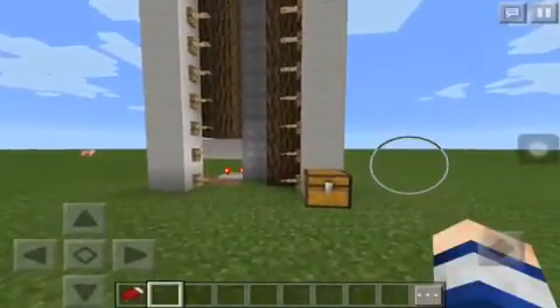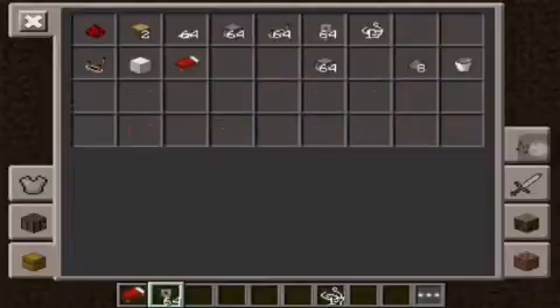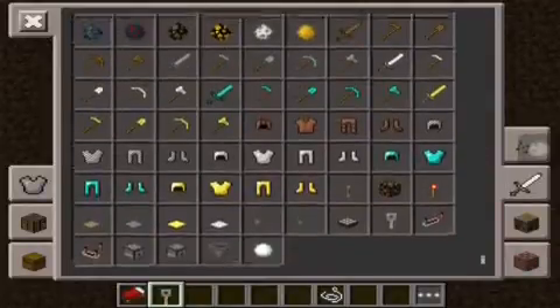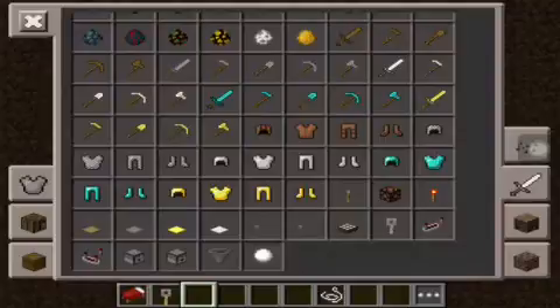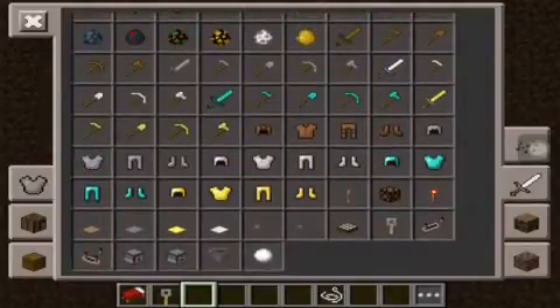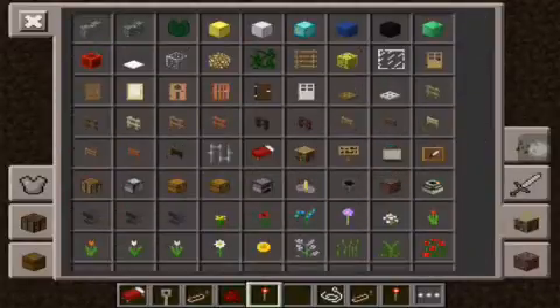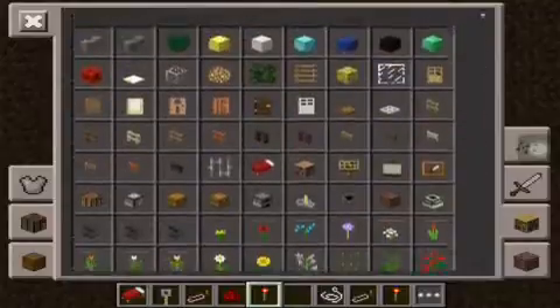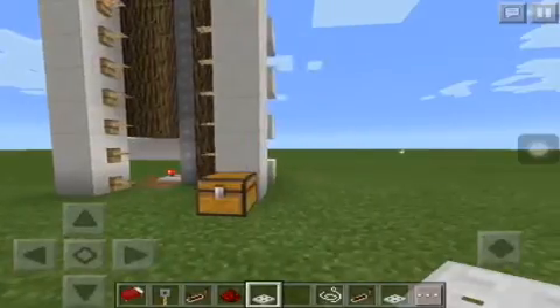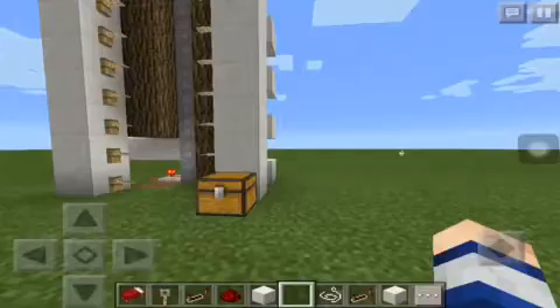I'm going to show you how to make this right now and show you later on how it works. So what you're going to need is all in this chest, so you can copy it right now. You'll need a tripwire hook, strings, a redstone repeater, redstone dust, a redstone torch, any kind of trapdoor, and any kind of blocks of your choice.